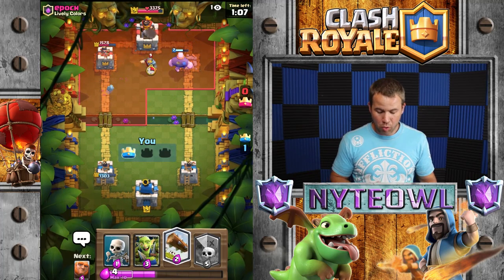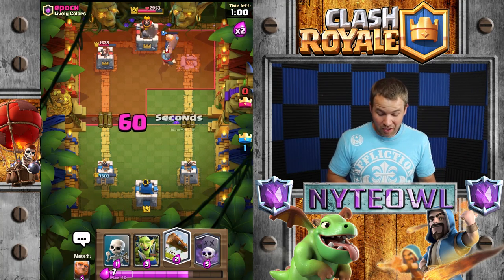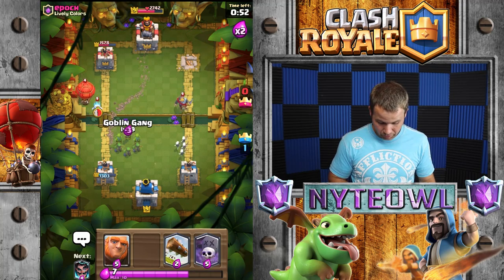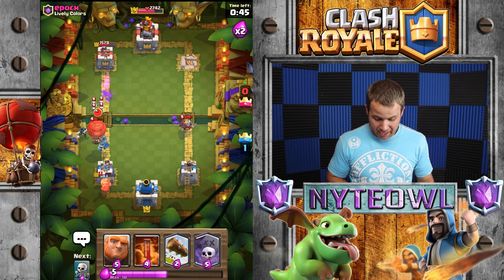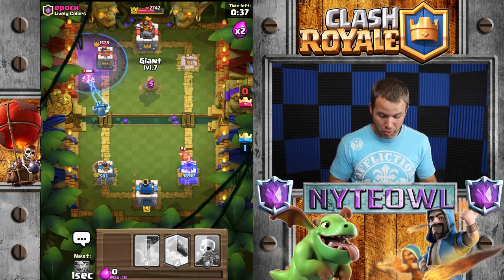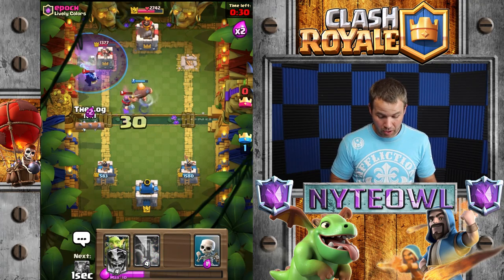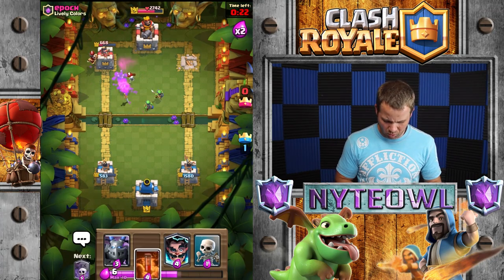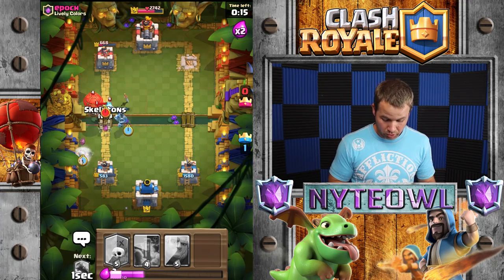I should have done the king tower too — that's okay, the giant's going to distract. That tower is all the way taken care of now. Watch this — when you have two towers down with this deck, it is absolutely the most exciting part. We'll stop that knight with skeleton action. That balloon — I thought it was going to get there — but boom, boom! The tornado was actually a great move by him, I've never seen it used against me like that.